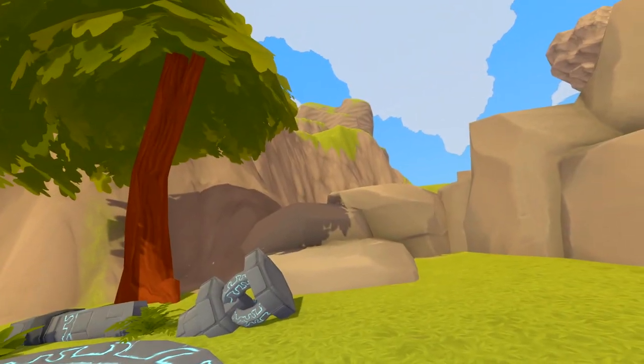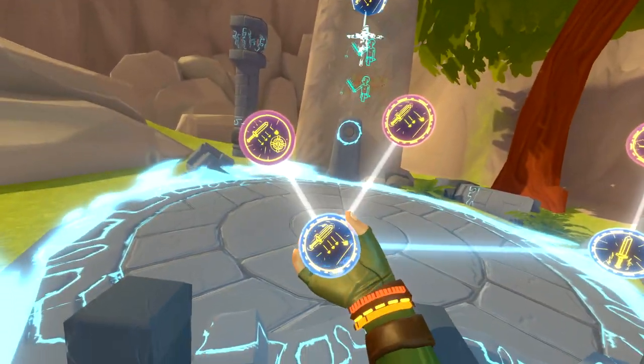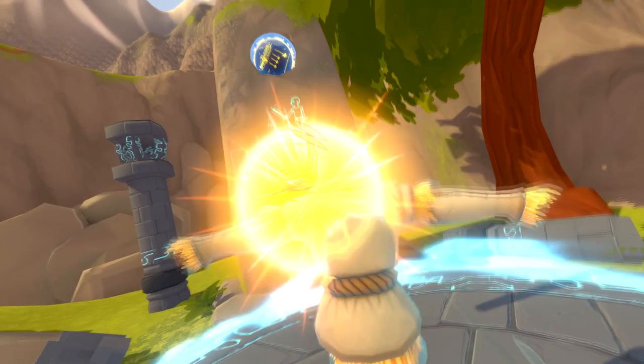The first skill is called Tri-Strike. When using Tri-Strike, after hitting three times in a row with the weapon, it will gain a blue tint and the next hit will increase the damage from 25 to 50% more.